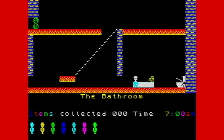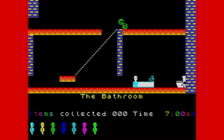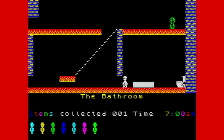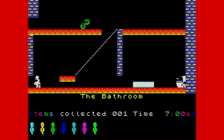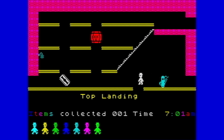Jet Set Willy, ZX Spectrum, 1984, released by Software Projects, written by the legend Matthew Smith. And off we go. It would be rude not to collect that item. It's been a while — I'm not 100% sure where the attic is, but I think I remember which way to go.